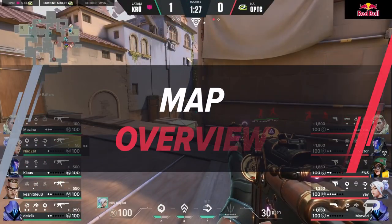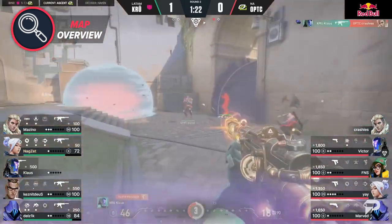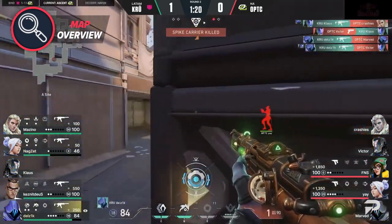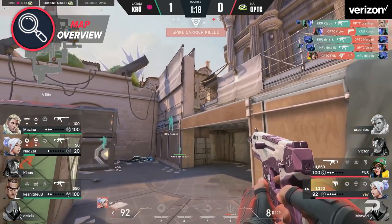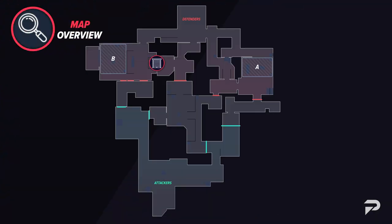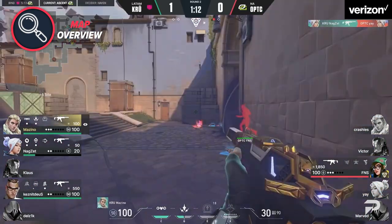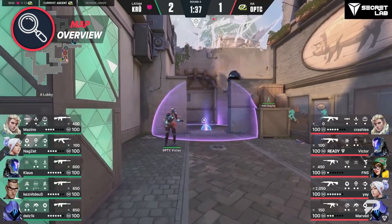Before jumping into agent picks, it's important to understand the map's layout as a whole. Ascent is a map with a mix of long range angles and close quarter duels, so weapons ranging from the OP to the Judge are all viable. The map has two doors — one located in market connecting to B site, and the other in garden connecting to A site. These doors are exclusively controlled by the defending side at the start of the round and allow the defending team to drastically change their strategy.